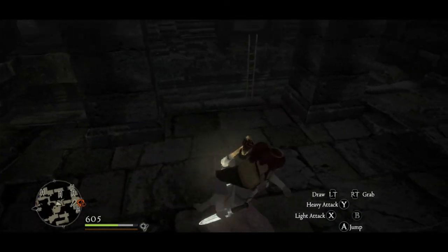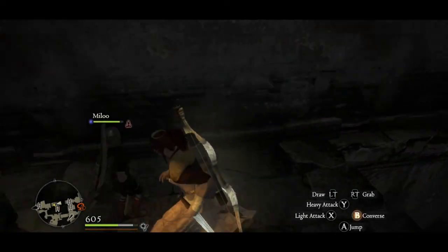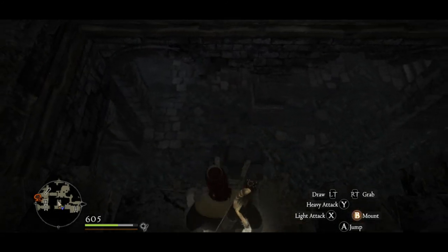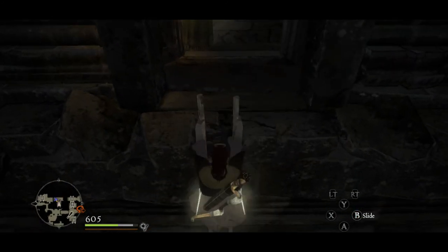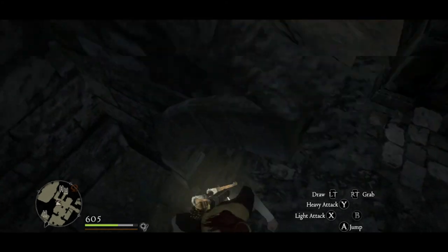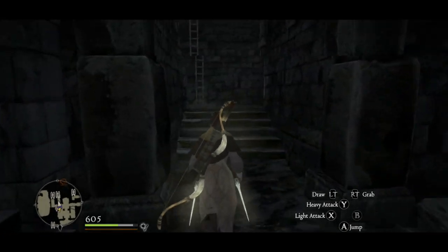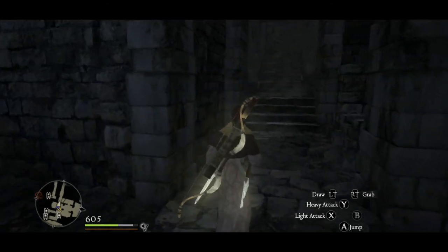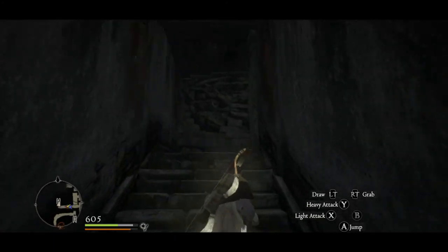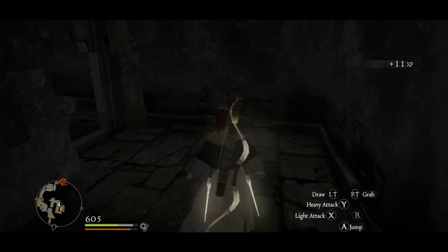There's another ladder right there. That's the area we just went down, so we can get up above it here. Another chest — another tiger bangle. Then we can drop down here. There's a whole lot of places in this dungeon where you can hop up and down between the various floors. There are bats up here, so I haven't actually been this way yet.